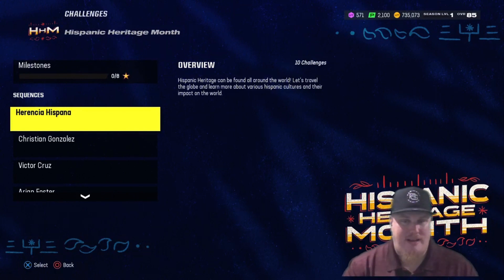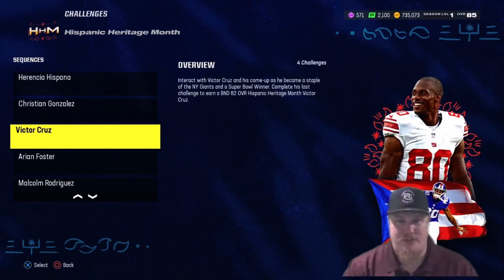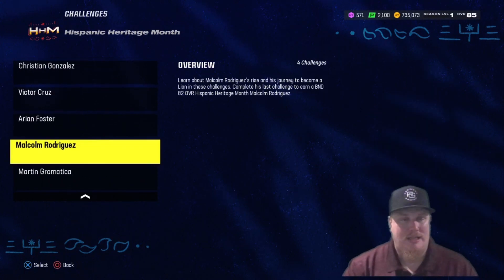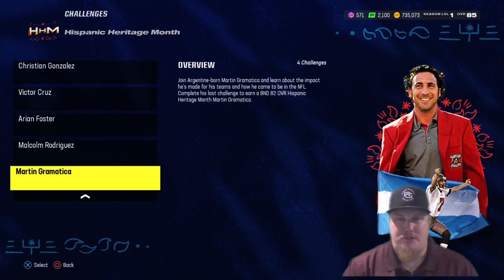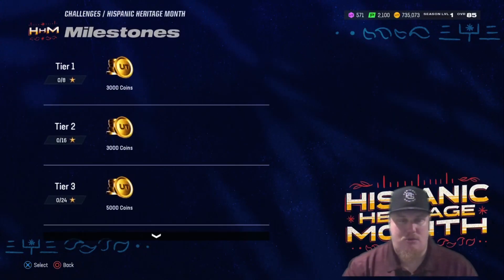Christian Gonzalez has four challenges, Victor Cruz has four challenges — play those and you'll earn his 82 overall. Arian Foster has four challenges, play those and you're in his 82. Malcolm Rodriguez has four challenges, play those for his 82 overall. Martin Grammatica also has four challenges you can play through to earn his 82 overall.